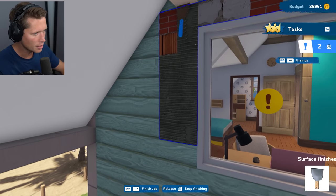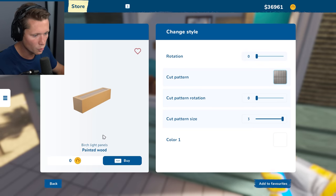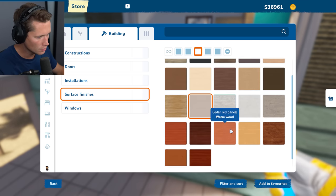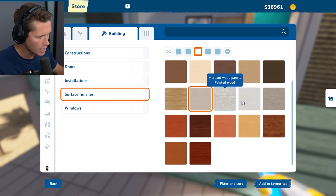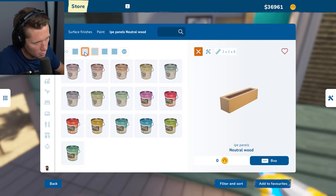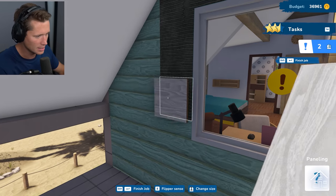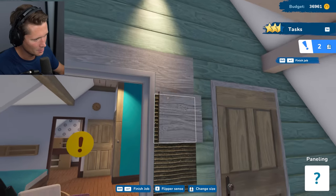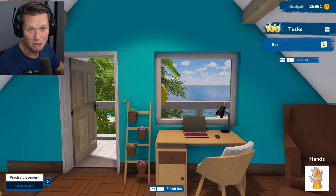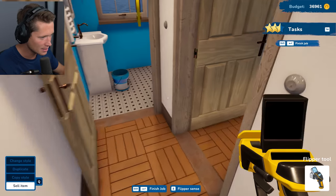Looks like we might have some more issues out here too — puttying all this up. I don't know if we're going to be able to find this blue wood but doing our best. I don't see it provided but if we go into the store we might find it. Going to building surface finishes, panels — looking for distressed painted wood. I don't know where to find the blue, but from the inside it looks great. This place is absolutely sick! The downstairs is done, the upstairs is done.